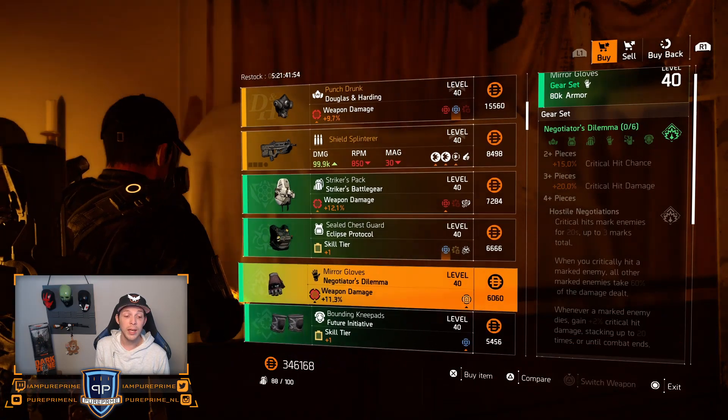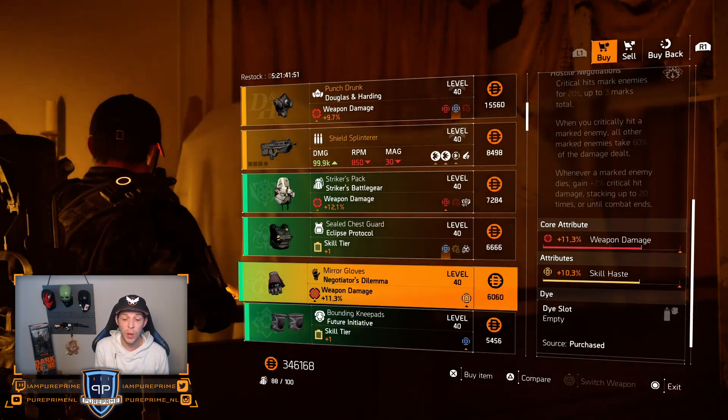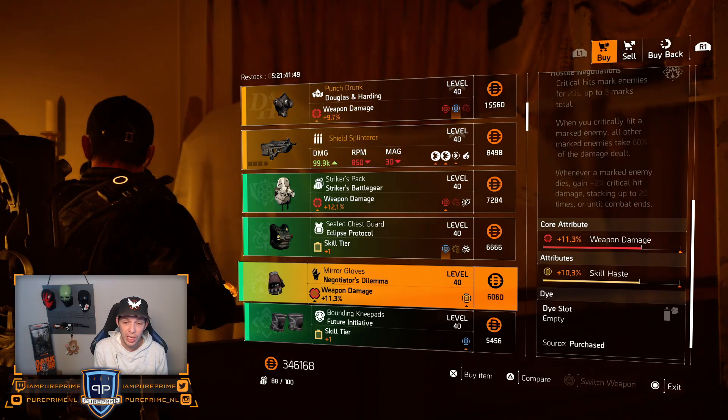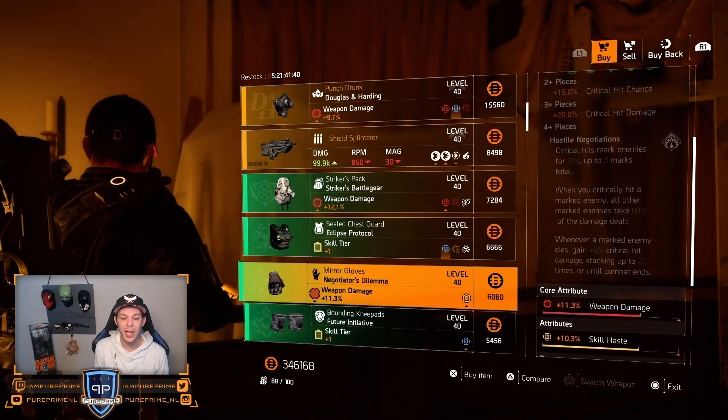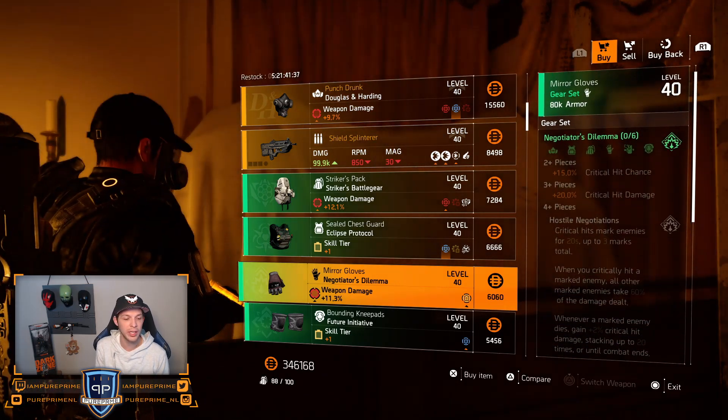Then we got the Negotiator's Dilemma: 11.3% weapon damage, 10.3% skill haste. In my opinion, you don't want that skill haste on there, and that weapon damage is too low to roll that skill haste — so skip this one.